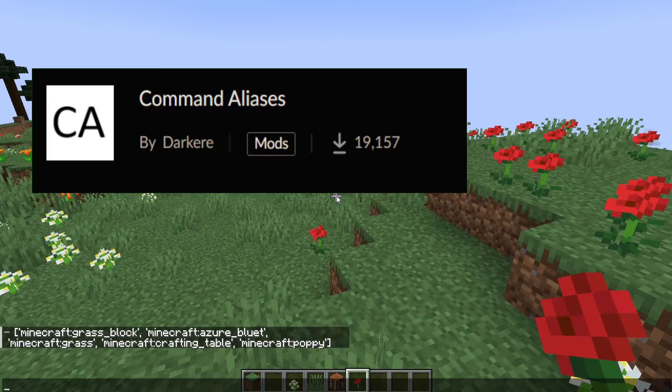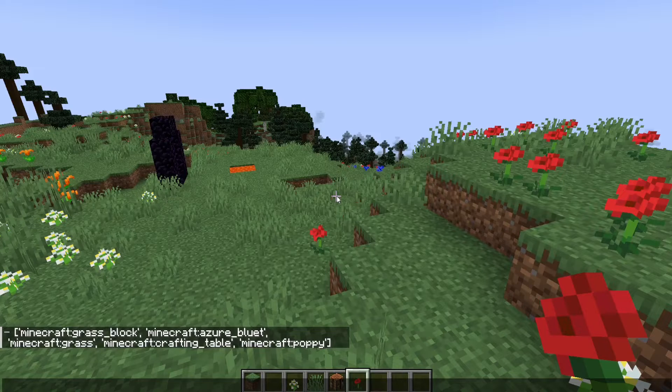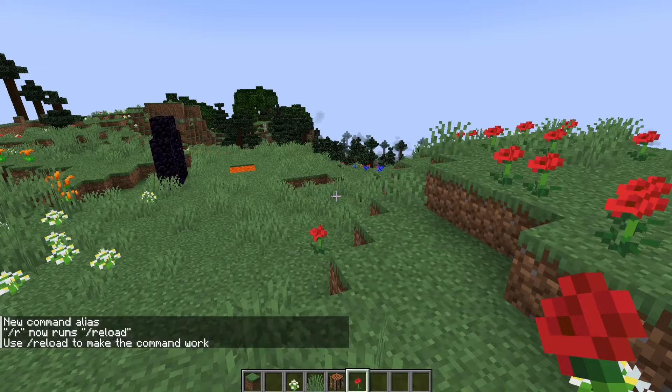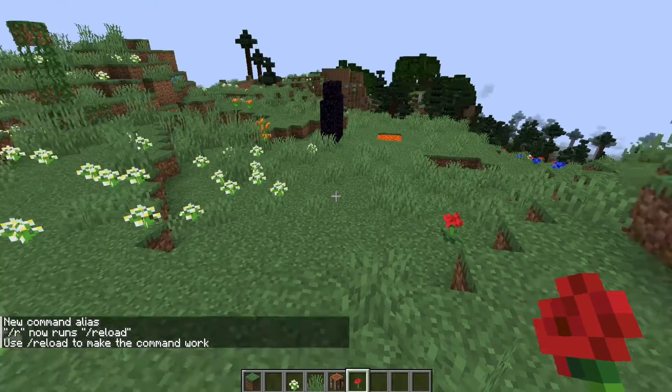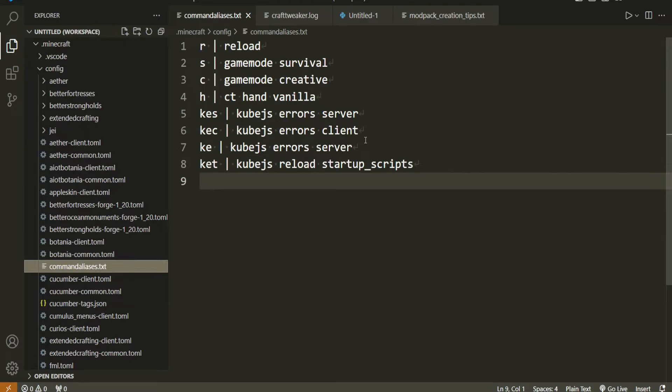The first mod that you want is Command Aliases. This one allows us to add aliases — who would have thought. You can basically type one letter and it'll run a whole command. From in-game it works like /r for reload, and when you run slash r it'll run slash reload, which should generate the config file if it doesn't already exist.